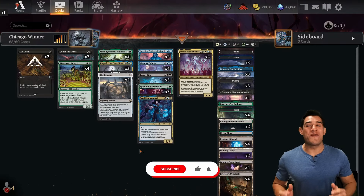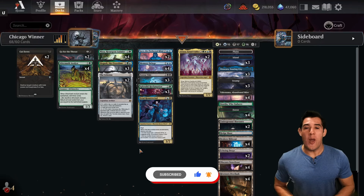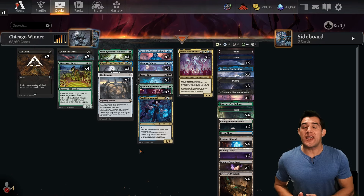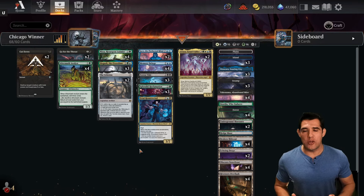Welcome to Ace MTG and we have a really fun one for you today — someone else's deck. A couple weeks ago at the Pro Tour Karlov Manor in Chicago, they had the regular tournament going for everybody else and this deck took home the championship. It went 12-1-1, absolutely unbelievable, totally came out of nowhere.